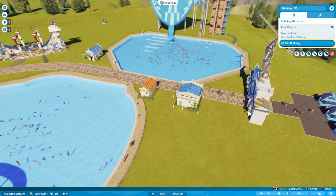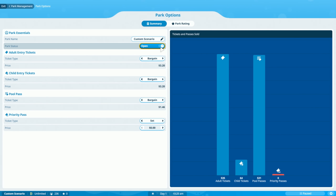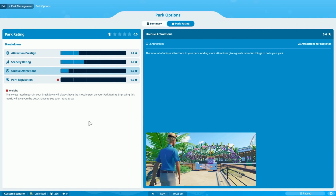I believe they pay an entrance fee though — at the minute I believe it's free. Ticket prices — let's just do bargain, that's fine. Priority pass, we can set a number — this is so cool, there's so much here to look at. Attraction prestige, scenery rating, unique attractions, park reputation. I'm going to exit to park management.